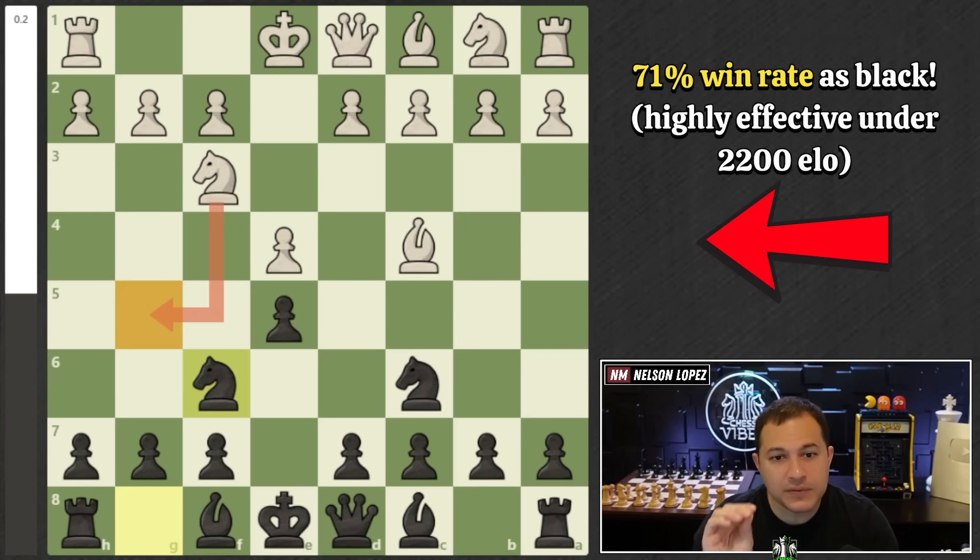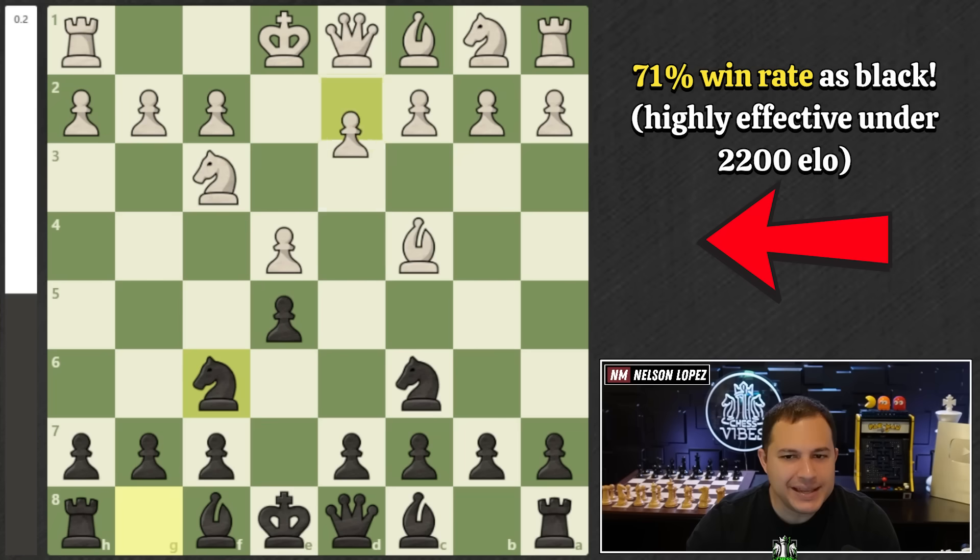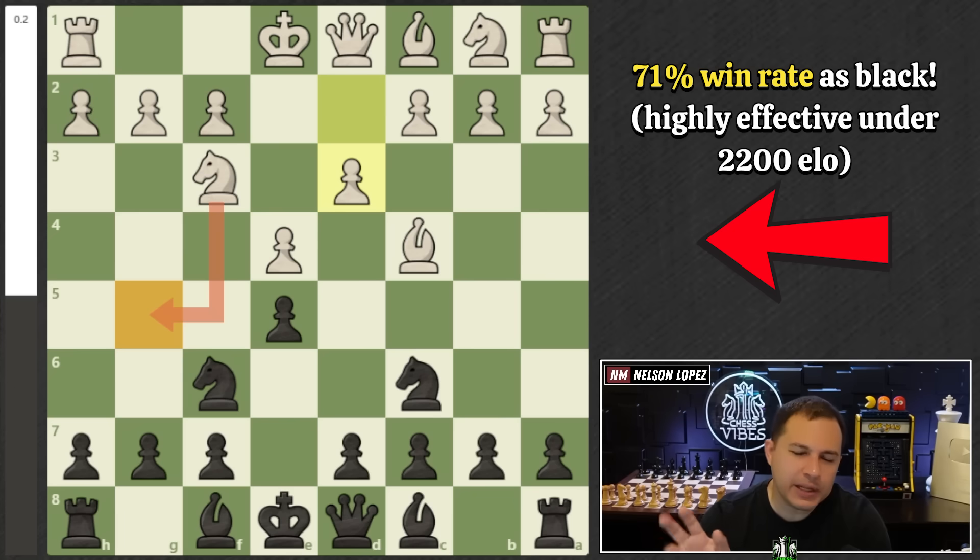Knight to G5 we covered in a previous video, so you're prepared. But the other move that people will play is D3, just defending their pawn. They don't want to go into a fried liver attack — they just want a normal game.